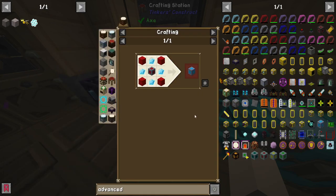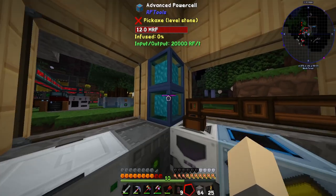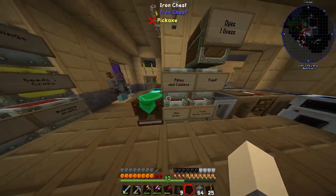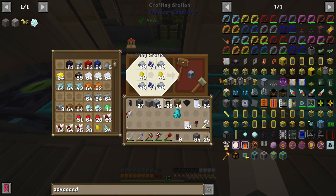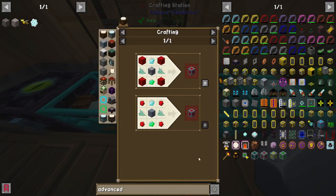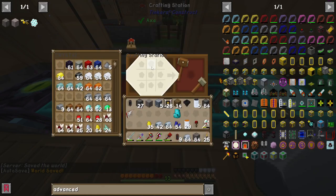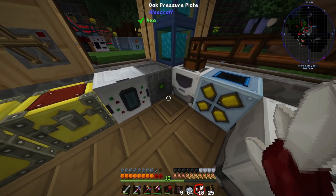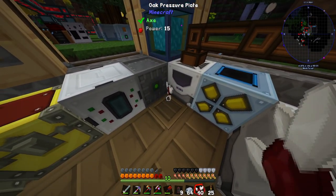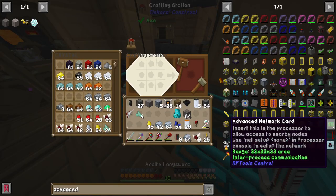Like what we have in this corner — three cells linked with a link ID holding 12 million RF instead of four. To make a regular power cell we need a machine frame, and then prismarine shards. Prismarine shards are made by taking regular nether quartz and throwing it on the atomic reconstructor. I've got it set up on a pressure plate, which makes it really easy. You can also find them from ocean temples.